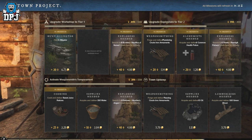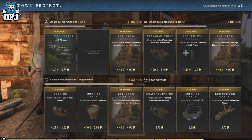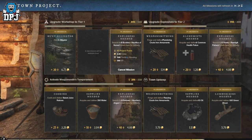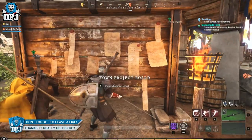In my opinion this is the best way to earn XP right now, and one that is rarely used by anybody. So yeah guys, I do hope this helps you out. Grab those Town Project Board bounties, get them done, earn XP, rinse and repeat, and have fun.